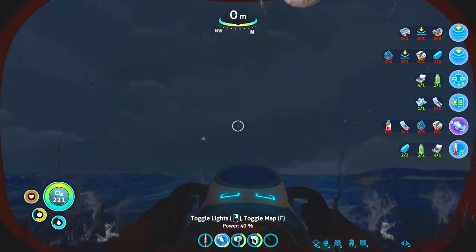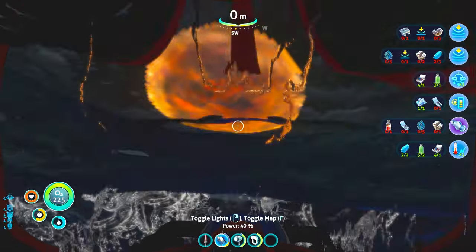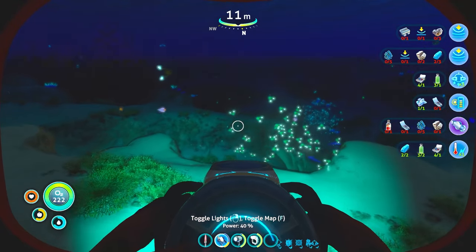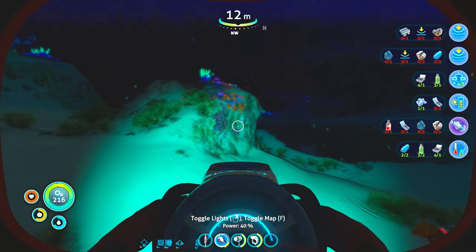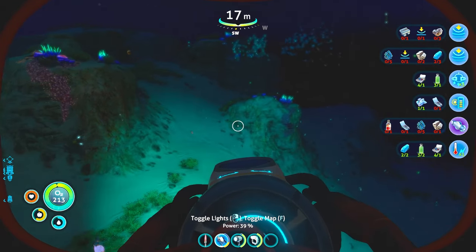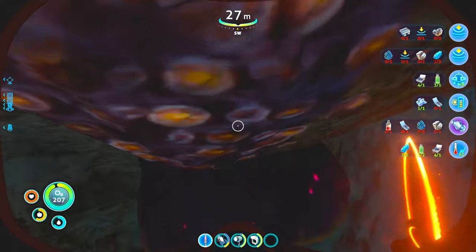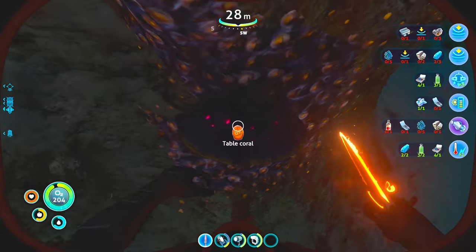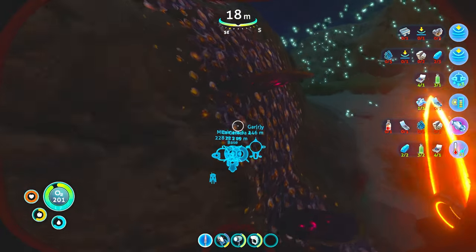How is this guy out here? We're good. Hi planet. Table coral. Table coral for the poor. Here's some more, we'll get this too.